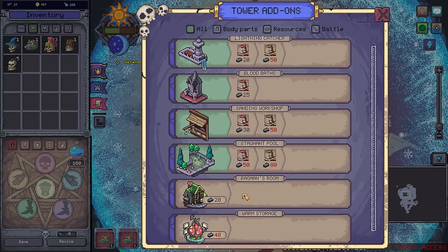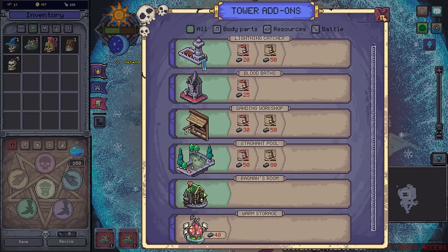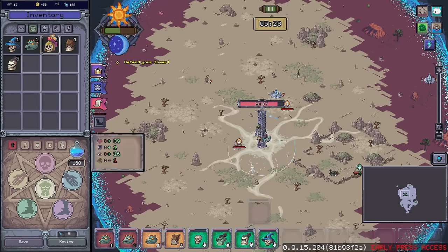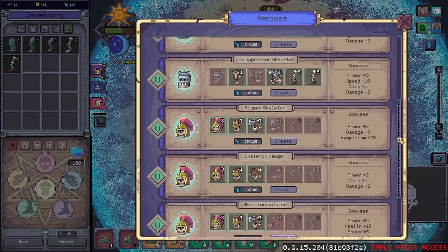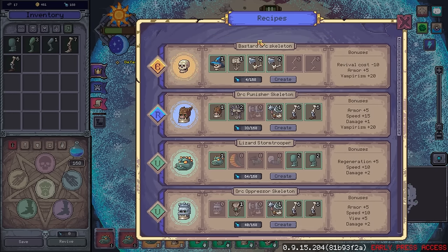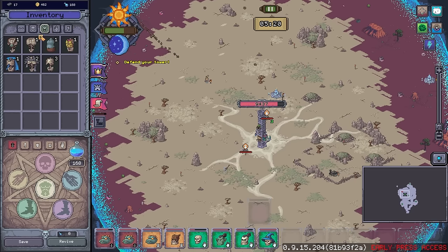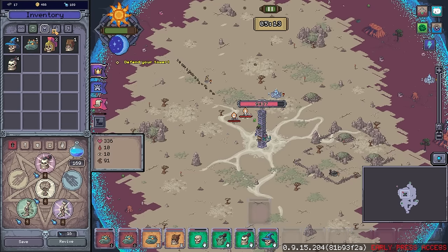Let's have a look. These are both one and done rooms — we only have a single upgrade potential there. Do we have any dead that we can put together? I really do wish that it would sort the dead that you can make right to the top so I don't have to scroll the list each time — that would be super nice. Do we have enough for just a regular orc body? We do. Let's see if we can pop this together. We've got the orc skeleton head.